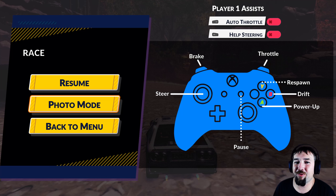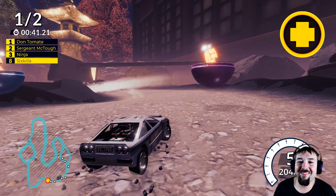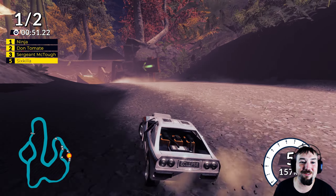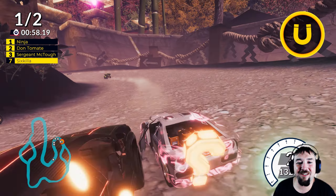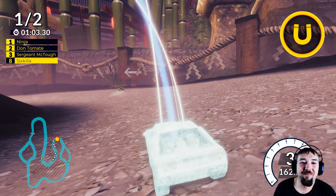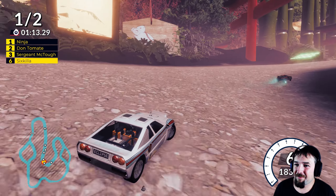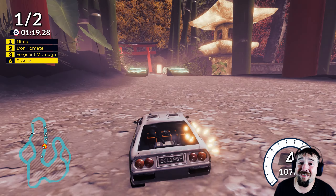Okay — respawn, drift, power-up, throttle, brakes. There is no camera button. This camera is too close. Maybe it'll take a bit of getting used to. The physics are a bit funny too, not gonna lie. I do believe it's part of a franchise — there are other Super Toy Cars games but they're like top-down, micro machines-style. So yeah, this is quite different from the others. I haven't played those either. The physics are very funny.